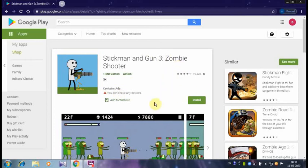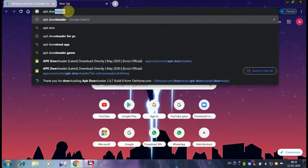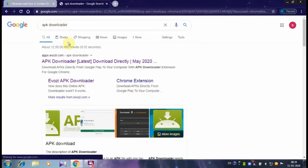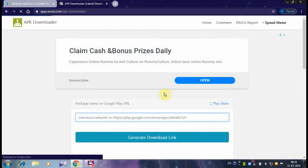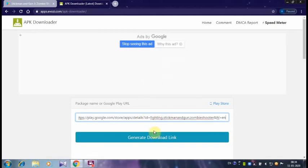Once you open it, if you don't have any devices, we are going to start the game on the laptop. We are going to use the APK downloader. Click the link to the APK downloader. You can paste the link to the general download link.